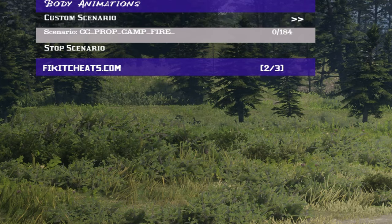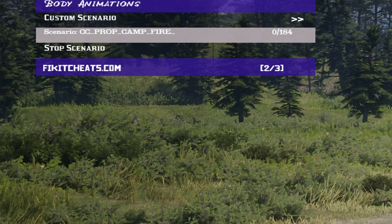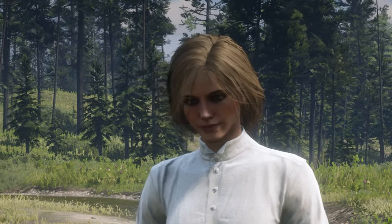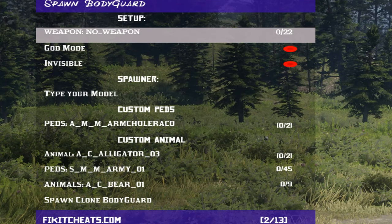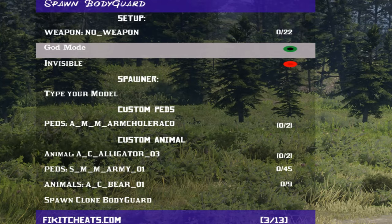Bodyguard Animations gives you different animations and props that you can use. For example, if you're somebody who films a lot or takes photos a lot, this will definitely be a good idea for you. Bodyguard Spawner is where you're going to start with the actual spawning. I suggest looking through the setup section — for example, if you want your human to start with a gun, you can always select something there. I personally select no weapon because I usually spawn in animals. God Mode, I would select this at all times. Trust me, I've run over my dogs more times than I can count, and they don't die. So helpful.